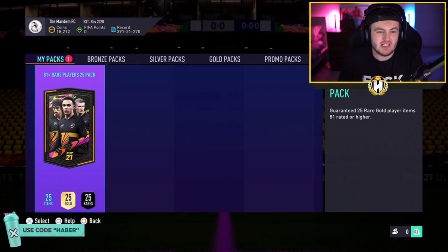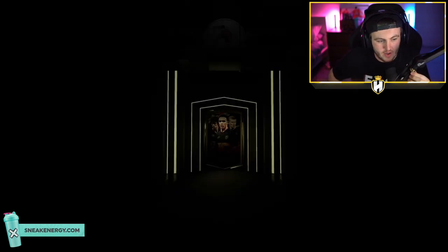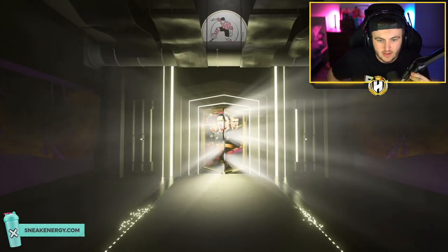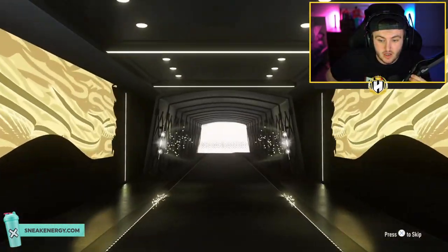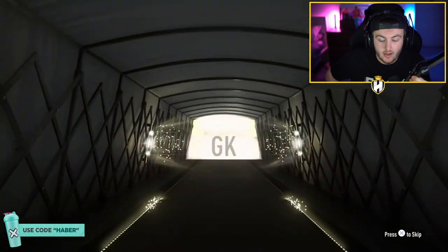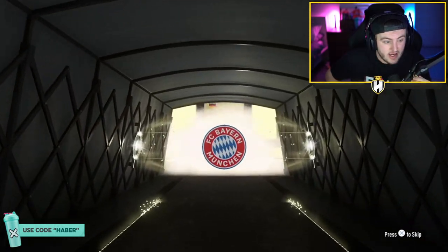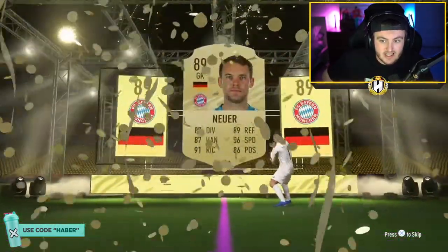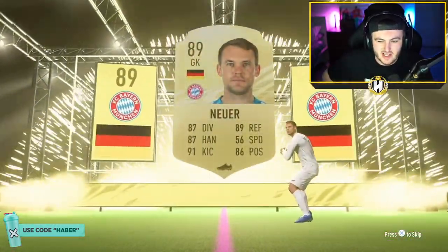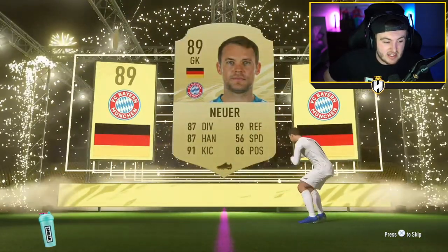We've got Mr. Bang Average's 81 plus rare players 25 pack. Will this one have a walkout? We're looking for a walkout right now. It's going to be a normal walkout. It's going to be a German goalie. Neuer, 89 rated. Not bad. That's a good start. Neuer is a decent start. Realistically, if you get one or two walkouts from this, I think it's worth your time because these are really easy to get.